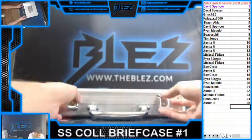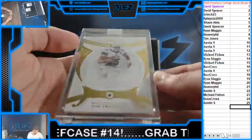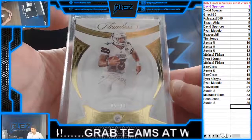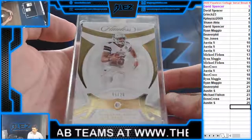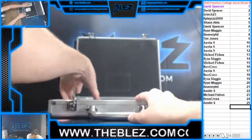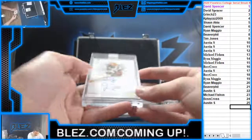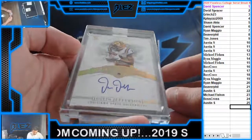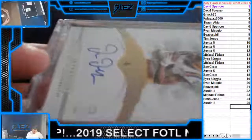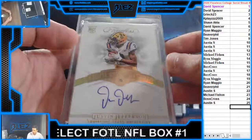Let's go inside. Diamond piece of Dak Prescott, 5 of 20, going to Sean, the 5 hole. We have a stud receiver autograph — him and Judy are the two best in the class. Diamond rookie autograph of Justin Jefferson, going to the 2, going to Spencer.